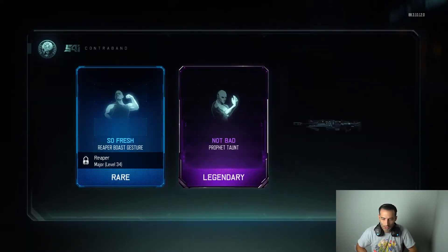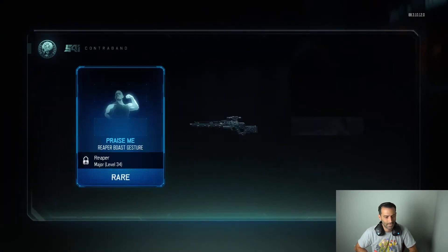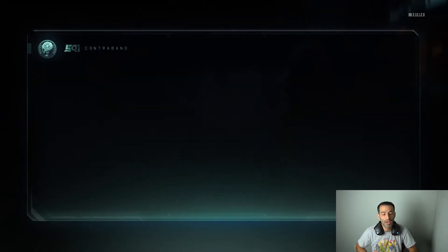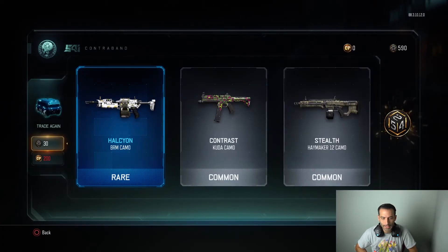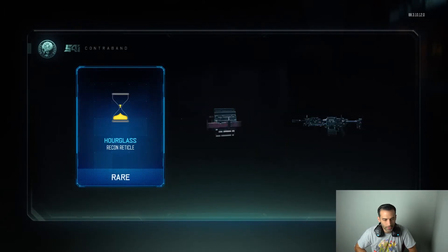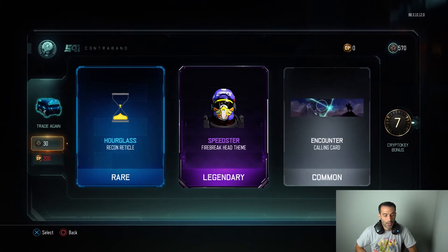Fifth one — not bad, Pharaoh camo, I've been using the Pharaoh. Sixth one: Brecci camo and Shiva camo — I don't use those guns. Seventh one: nothing. It's the Days of Summer and I'm getting awesomely nothing. Eighth one: nothing again.